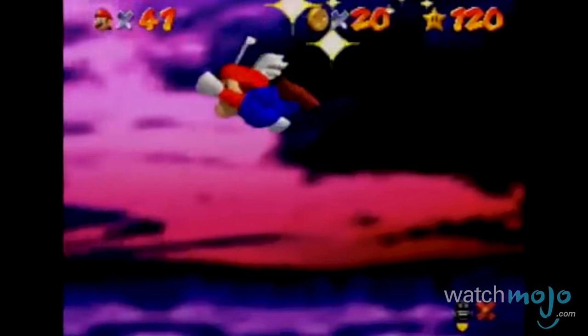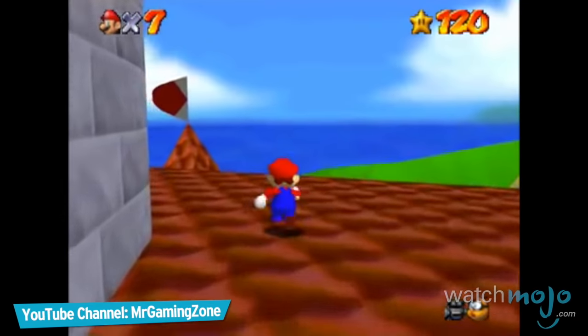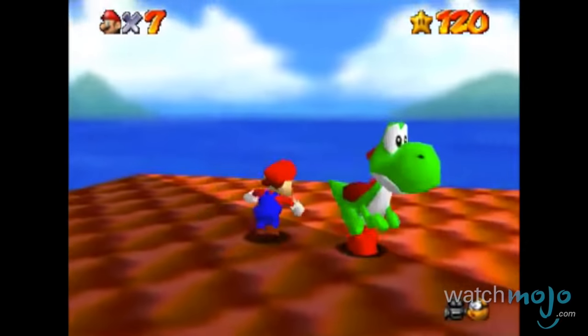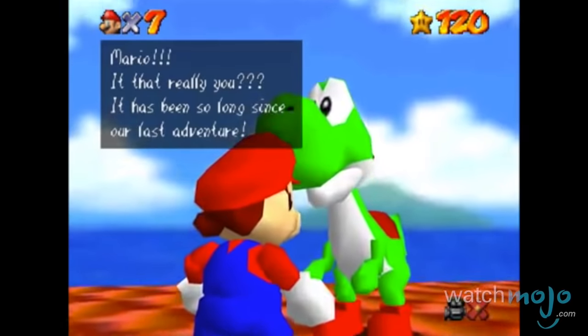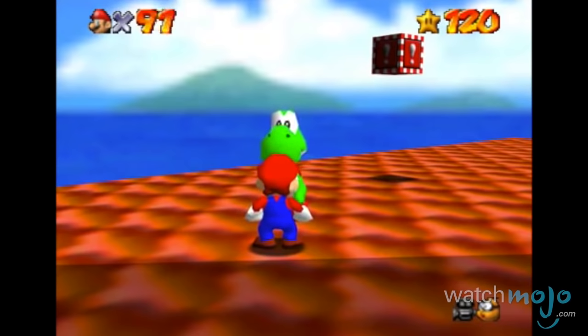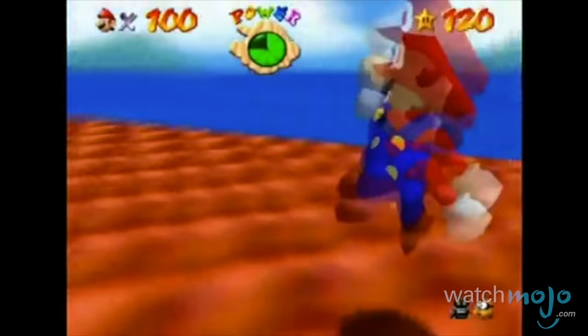Upon collecting the final star, players are given access to the roof of Princess Peach's castle, where they come upon a wondrous sight: the beloved dinosaur Yoshi. It's a brief moment as Yoshi reunites with Mario, before leaving behind a gift of a hundred lives and an enhanced version of Mario's triple jump with added sparkles.